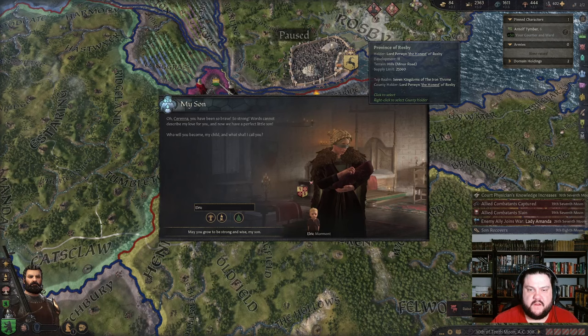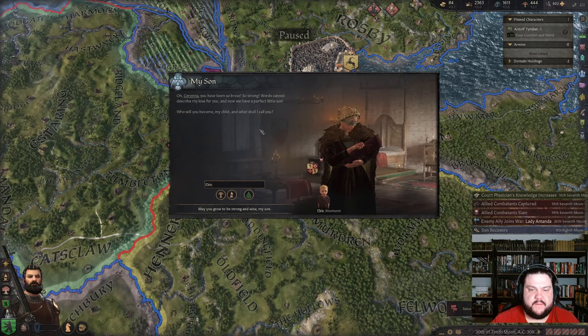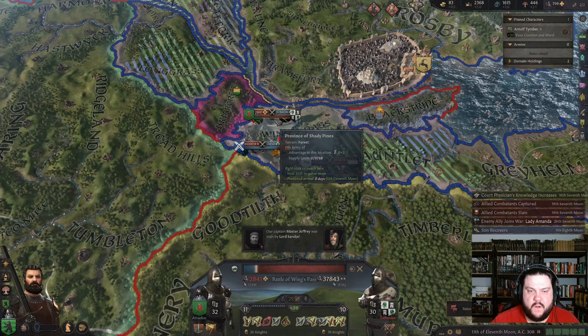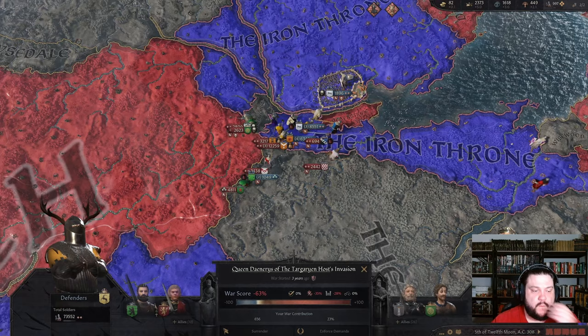Here we go — are they gonna get in a fight? Nope. I unlocked a marshal perk even though I just got my butt whooped — Advanced Tactics. I got a new son — Elric! There's gonna be a war here — Battle of Wings Pass. Robert's gonna win this one but he's gonna lose the one down here. Daenerys is gonna win. No way — that's crazy.